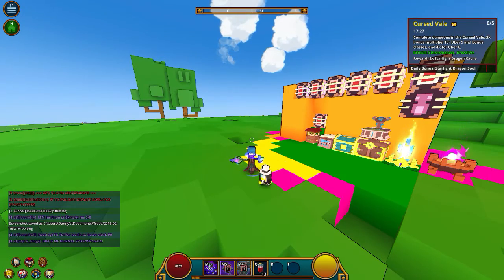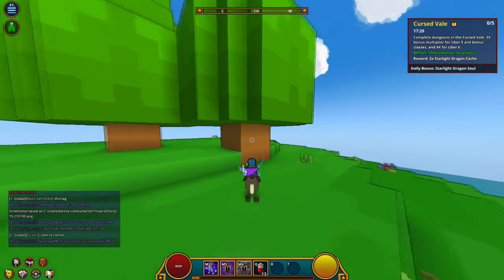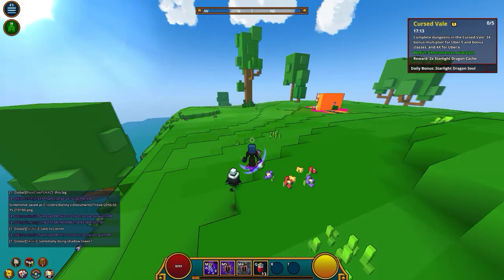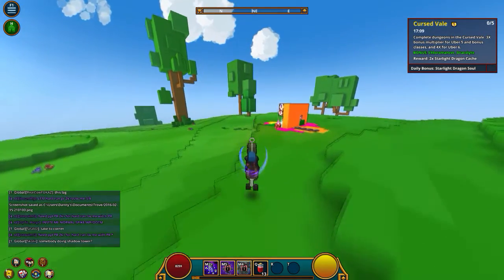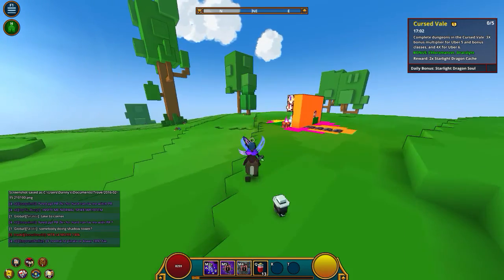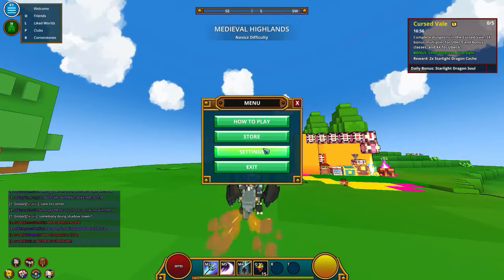What's up guys, it's Daniel back in another video. Today I'm gonna be showing you guys my Trove keybindings layout. I know some of you might be wondering what bindings I put my moves and all my other hotkeys on. We're gonna go ahead and change our class to the Lunar Lancer because that has my full pretty much radiant build on there. Let's go ahead into the option settings.